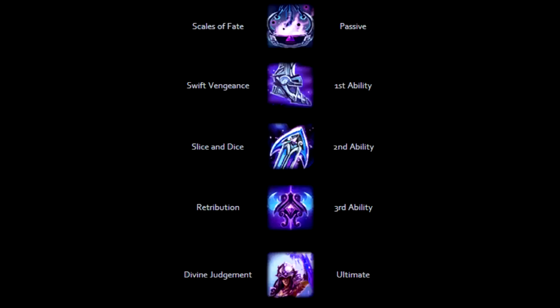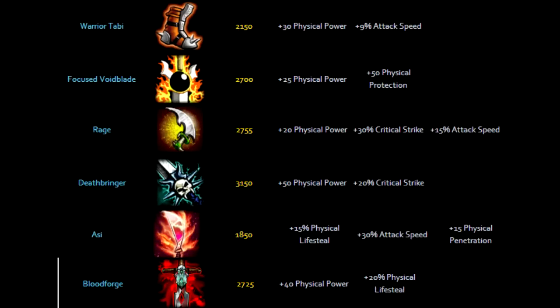Lastly, her ultimate is Divine Judgment. Nemesis chooses a single enemy god, reducing their health by up to 50% of their current HP, and their movement speed will also be slowed by 50% for five seconds — that's at max level. She will also be stealing their protections by 50%.